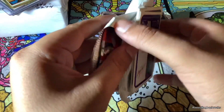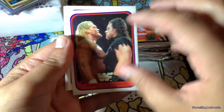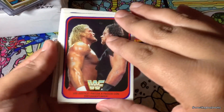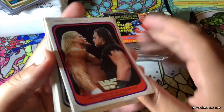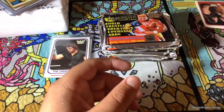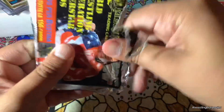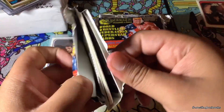Let's see if I can save this one. Sid Justice — I think that's hilarious. I'm not even going to try. Anyway, so we did get an Undertaker there, but sadly that pack stuck, so we're not even going to try.